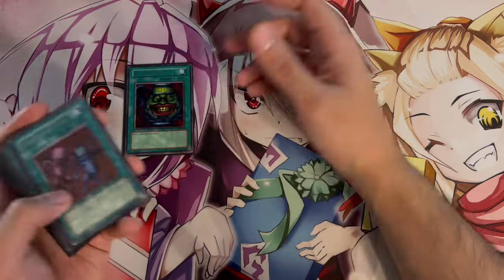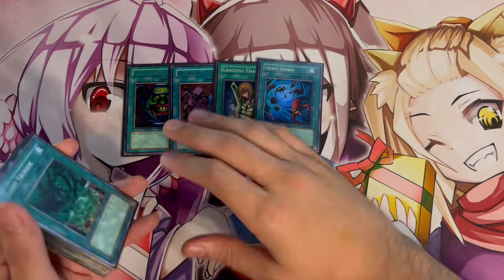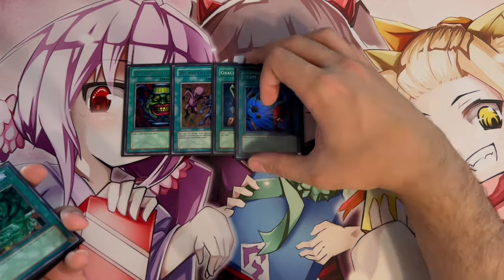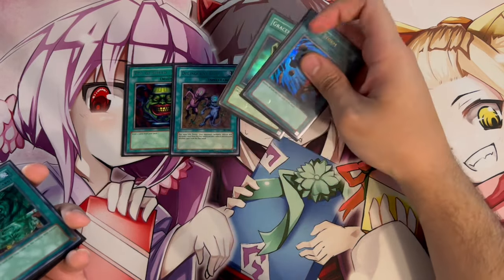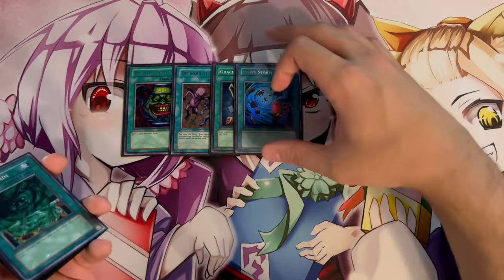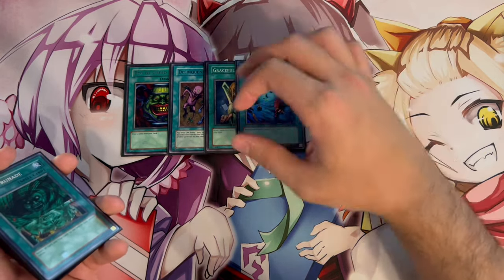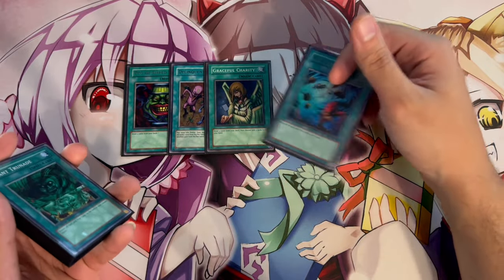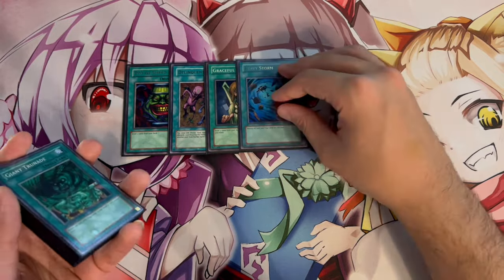Of course in Goat Format we're playing the staples: Pot of Greed, Delinquent Duo, Graceful Charity, and Heavy Storm. You have to play these in any Goat deck — they're the best cards in the game. Delinquent Duo is really nice because even if your opponent activates it against you, being able to send Lights or Darks can be very powerful. Graceful Charity lets you send Sinister Serpent or extra Thunder Dragons from your hand, which is really powerful.